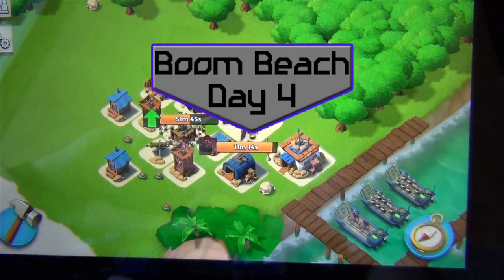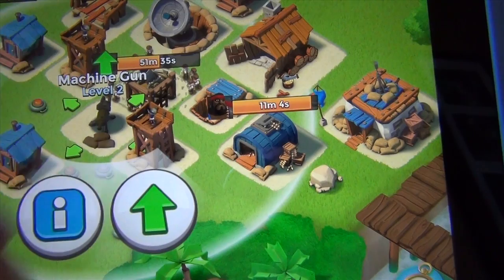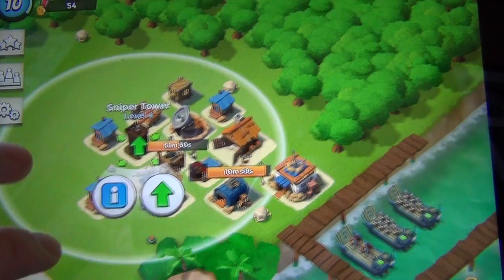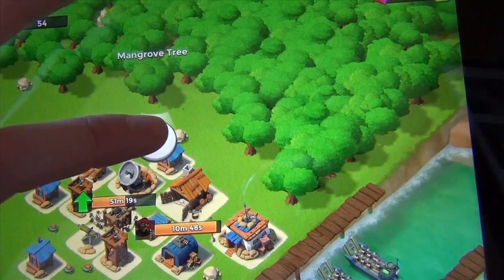So I'm back with day four of Boom Beach. As you can see my base has changed tremendously again. I have upgraded my machine gun to level two and my sniper towers to level four, and I am now building my mortar to level two. I have moved my headquarters to the corner and gotten rid of some trees using the dig button.